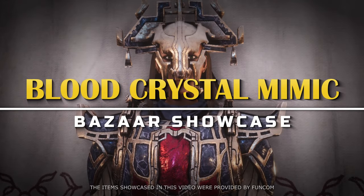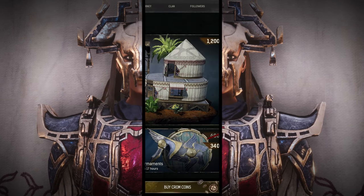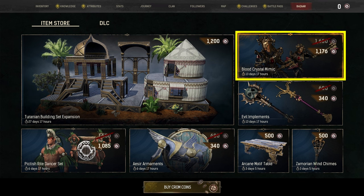Hi all! Today we're going to showcase a set of armor and weapons that are available in the bazaar. The item bundle in question is the Blood Crystal Mimic. Keep in mind that the items from the bazaar rotate in and out of the store,